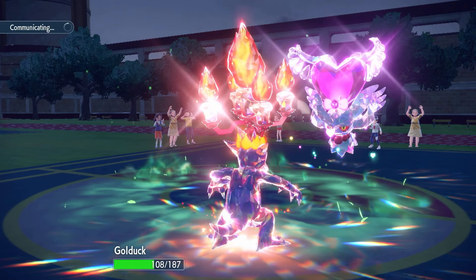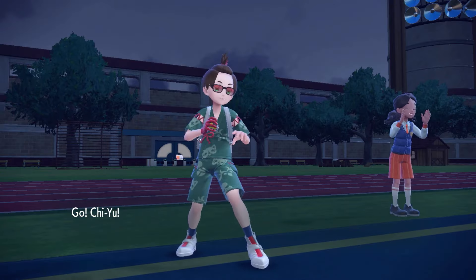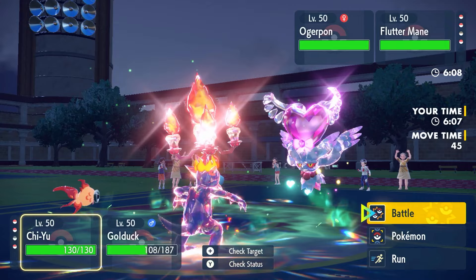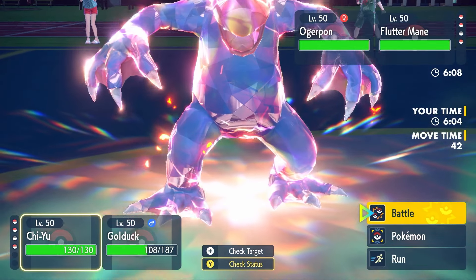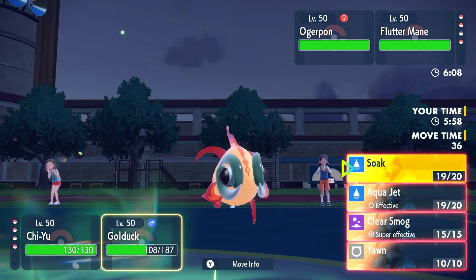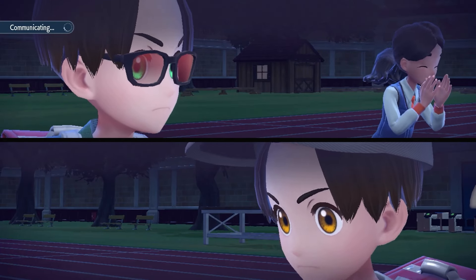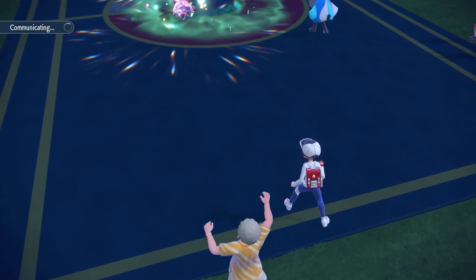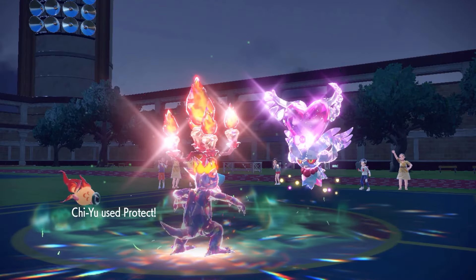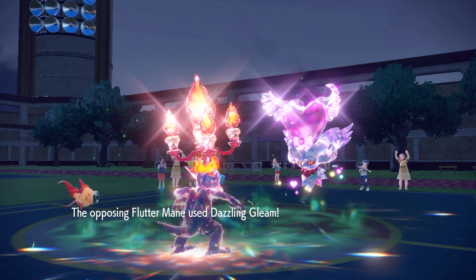I'm coming to Chi-Yu because they still have Tailwind and I want a Protect turn. This should be their last turn of Tailwind. They're gonna look to get rid of Golduck, which is completely fine. We Protect Chi-Yu and Clear Smog this guy if we survive. Wow — what an outspeed by Septile! First game with actual Unburden and this guy outspeeds a Flutter Mane in Tailwind — that's insane! We land the Soak too — beautiful.